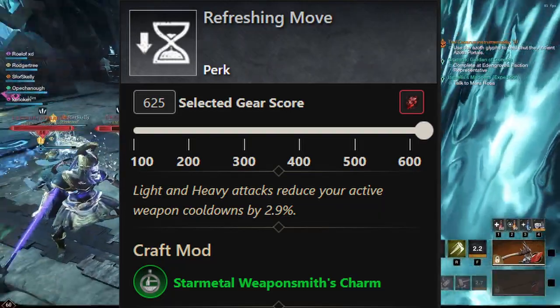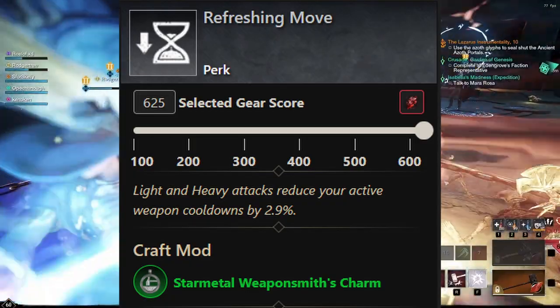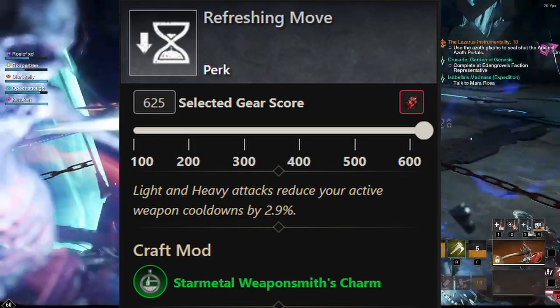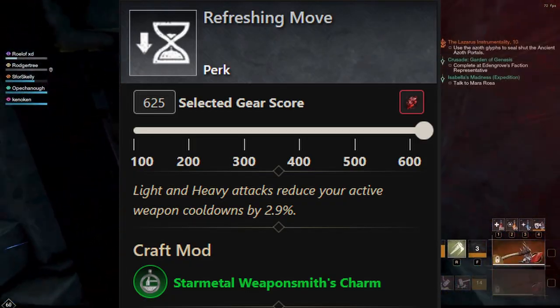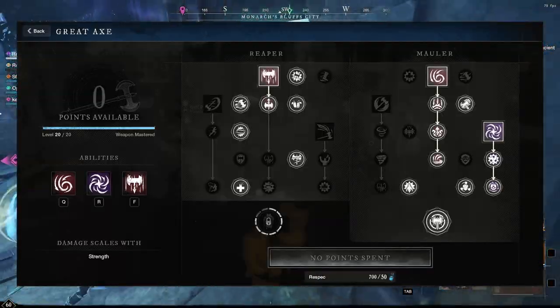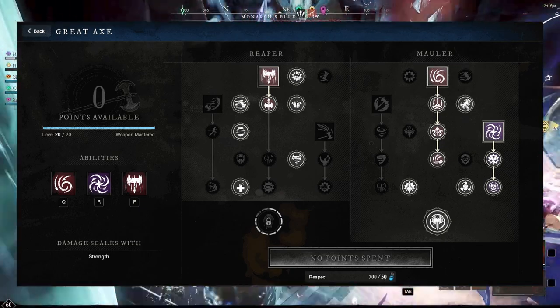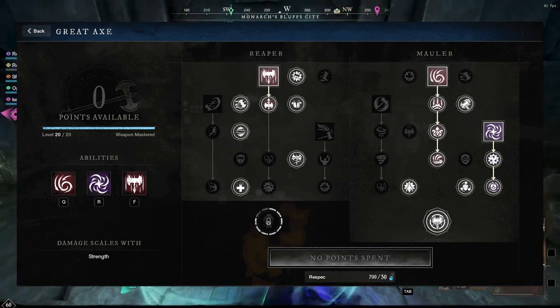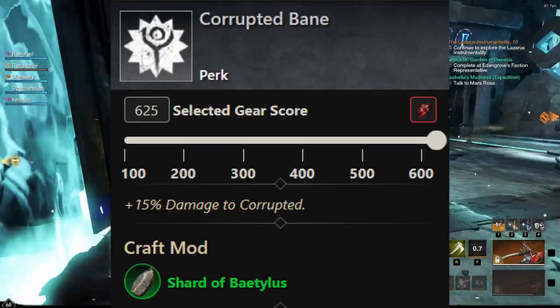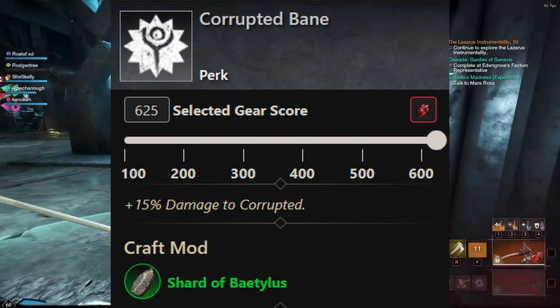Next up we have Refreshing Move. A lot of people love Refreshing Move because it gives your cooldowns back very quickly for every single auto attack — it's huge. Now we have the Great Axe, which is going to be the first build: Sword and Shield plus Great Axe. With the Great Axe, you're going to take the obvious ones — Gravity Well, Maelstrom, and Reap. It's a very strong build, and of course you're going to want the Bane type on your weapon like always.